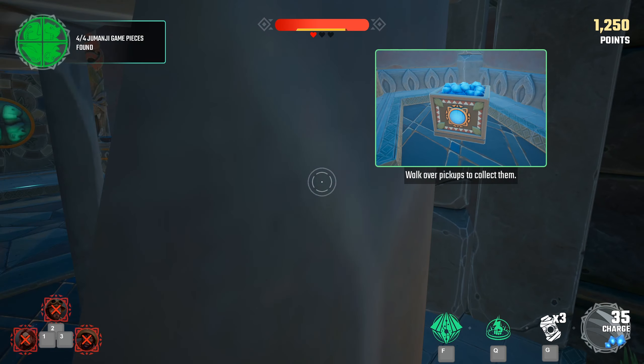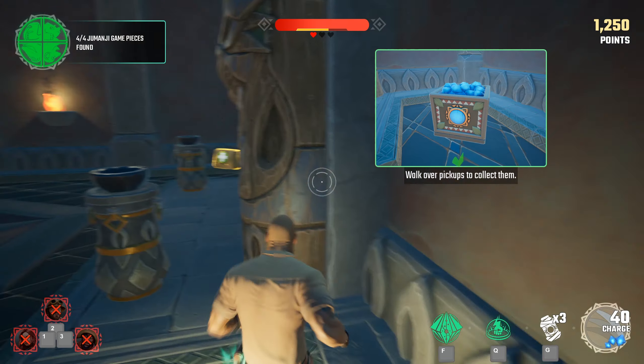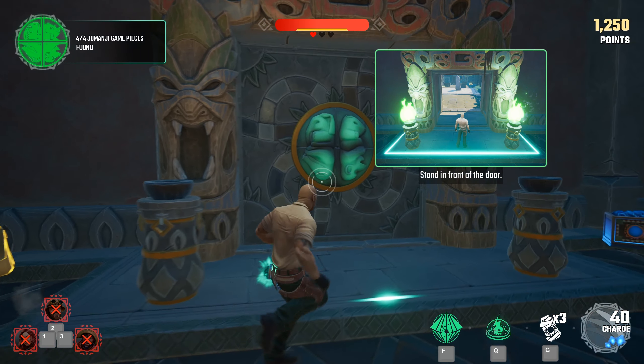Collect health, grenades, and charges for your weapon if you need them. That's what I needed! Whilst holding the jewel, stand by the Jumanji door to open it.